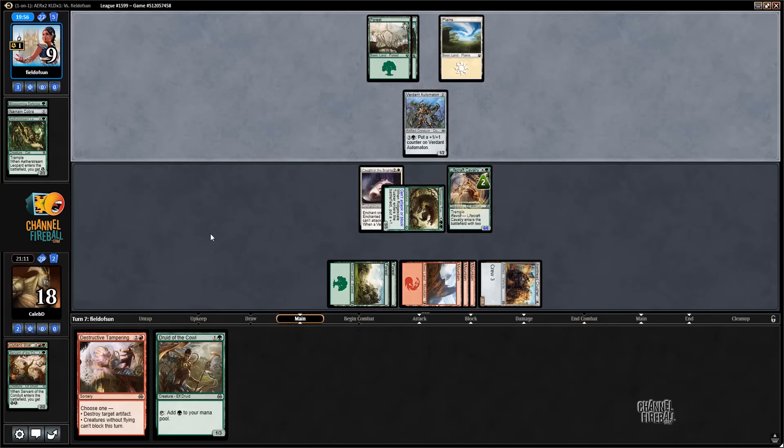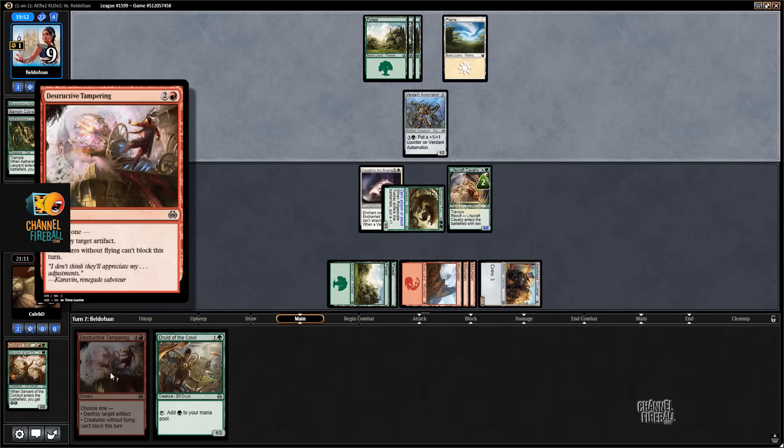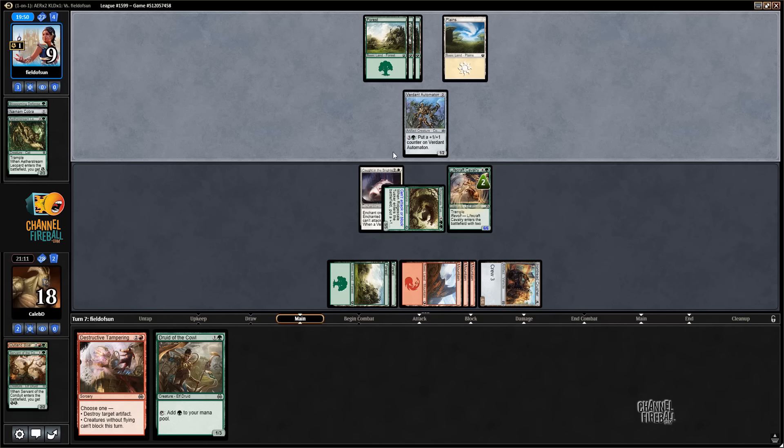The opponent kind of needs to play a removal spell on the Cavalry, because otherwise we're going to have lethal — unblockable. I guess they could play a flyer technically, but even that doesn't seem super exciting. I think they're just too far behind. Day late and a dollar short — maybe even two dollars at this point.